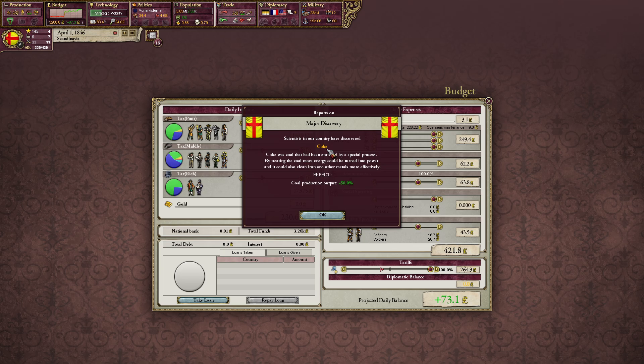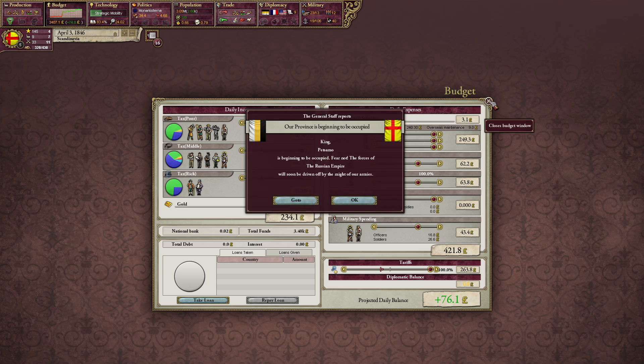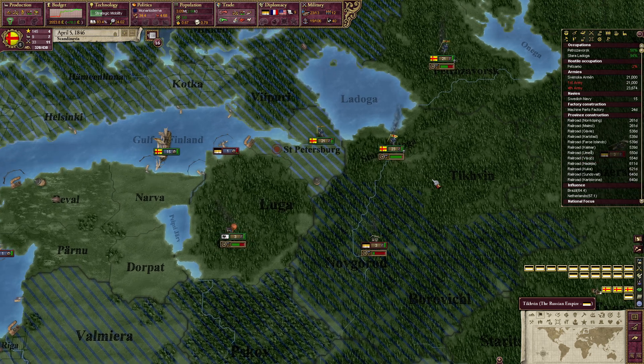We discovered coke — hehehe! So we have coal production plus 50%. Hehehe! I'm sorry but I find that very funny.